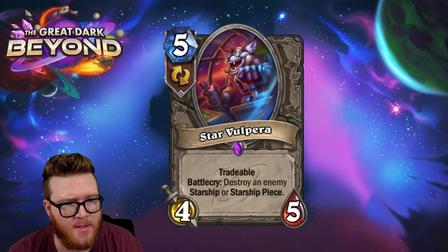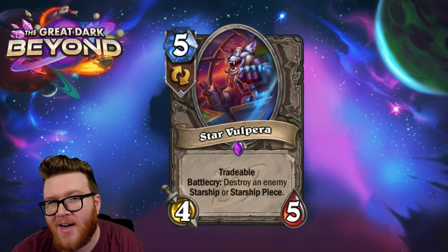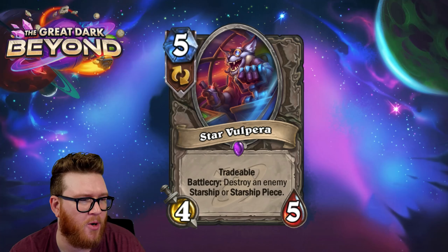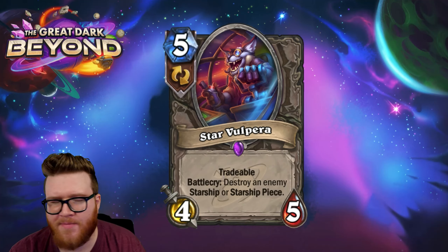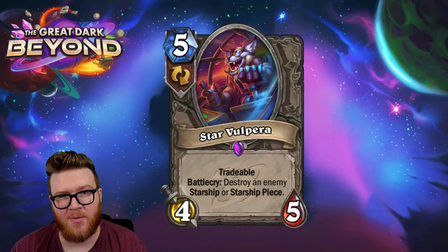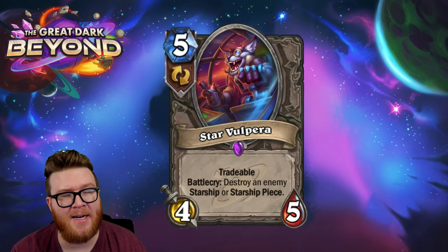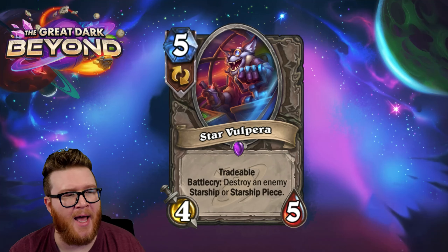Moving on to neutral cards — this is one of two neutral card reveal days. Star Vulpira is a five-mana four-five tradable with battle cry: destroy an enemy starship or starship piece. This is the tech card answer of sorts — like Demolition Renovator that destroyed locations. Destroying a starship is far more significant than destroying a location, so this has a lot more swing potential.